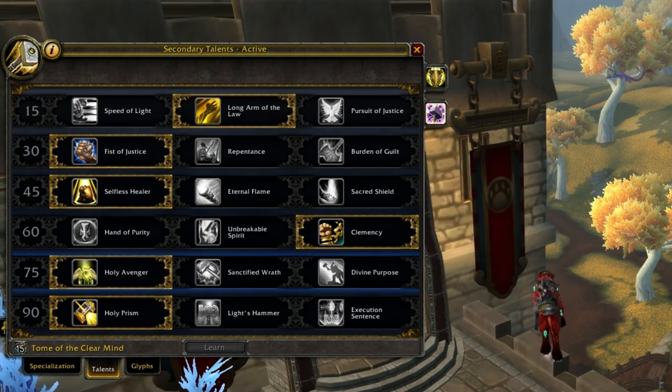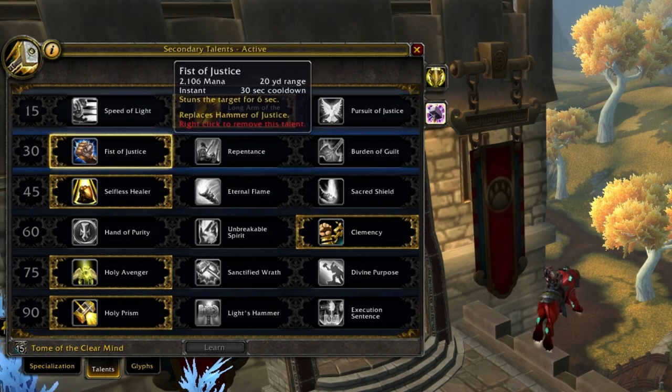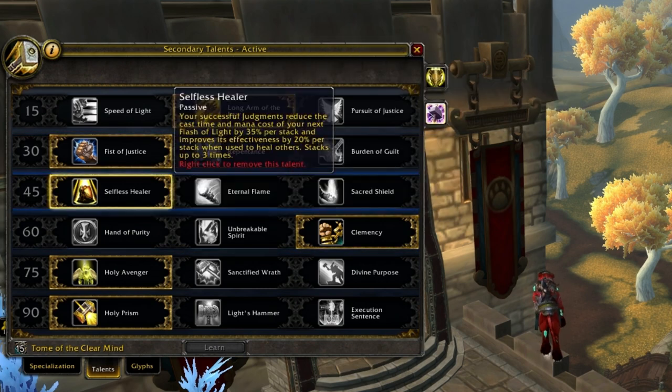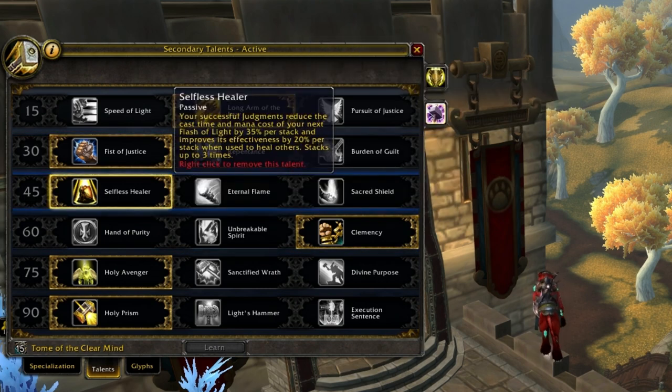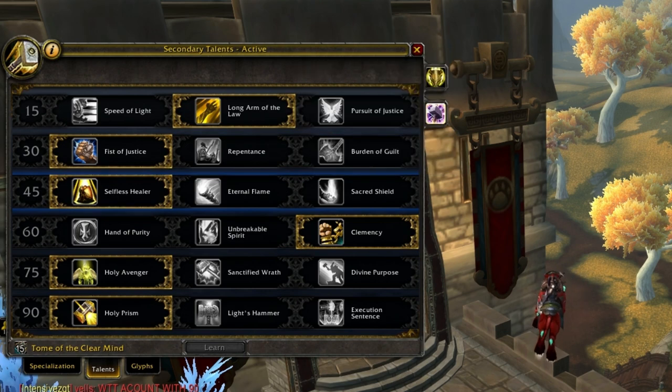Talents haven't changed much. Long Arm of the Law is obvious for the first tier. Fists of Justice is still priority in arenas, and Burden of Guilt maybe for RBGs. Selfless Healer was nerfed but is still the best ability because of the Flash of Light buff — it's an amazing ability and makes you viable in 3v3.